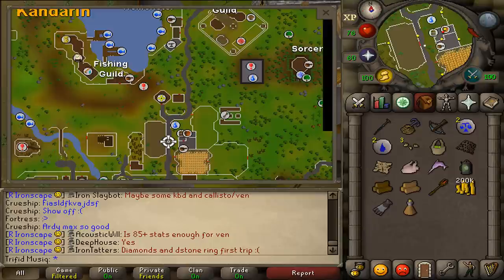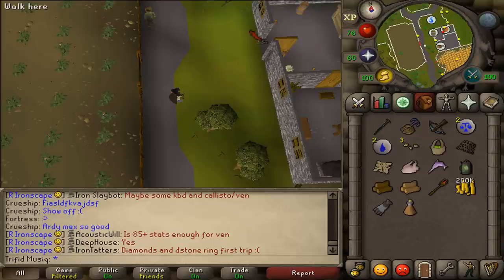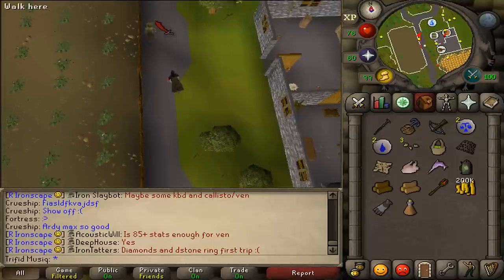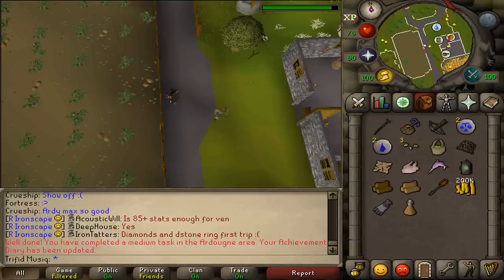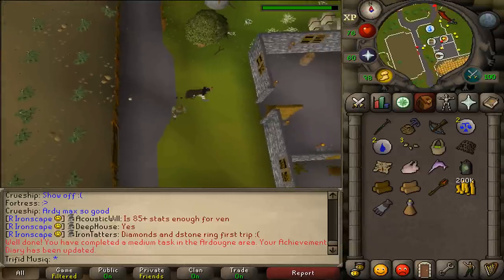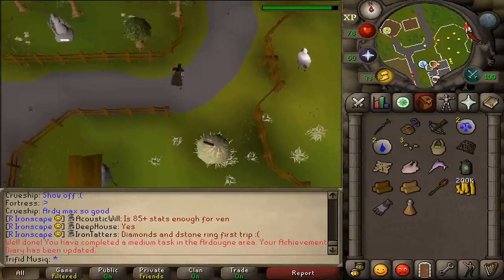For the first task, start just north of East Ardoin at the Master Farmer and pickpocket him. This will be the first medium task completed. Next, let's go northeast and go around the Sheep Field to the farm.